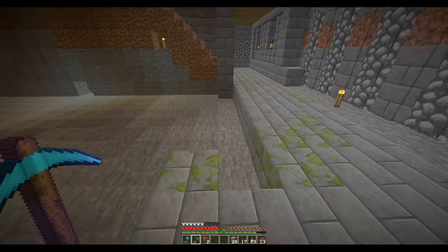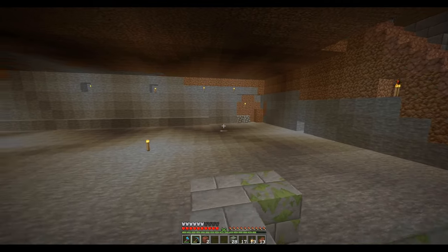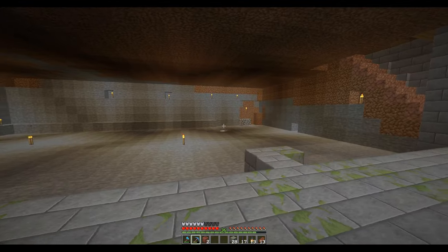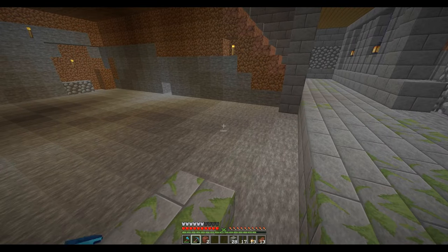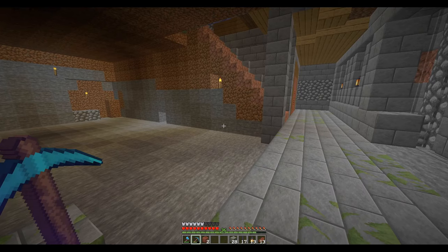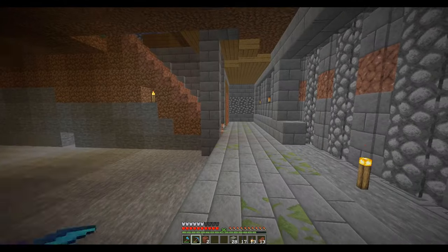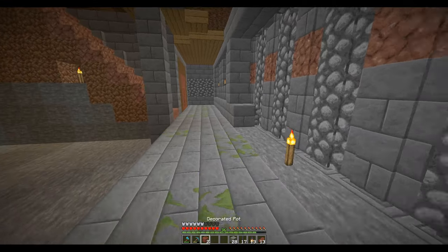One of these rooms is going to be a shared bathroom. Actually I may put the bathroom in the middle so you can get to it from either hallway. And then this would be a small kitchen, maybe a little rec area — a sitting area for the servants. So this would be like their kitchen and relaxation room, or den.